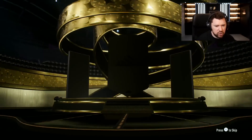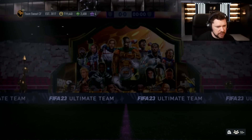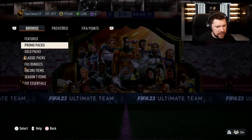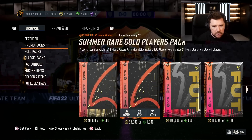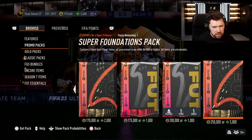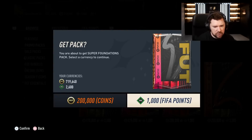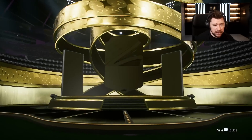We're going to start with our preview pack and begin by taking a look in store. Nothing in the preview pack for us, unfortunately. Let's have a look at the promo pack, see what we've got in here. Is this new? Super Foundations pack — 5 rare gold, guaranteed to be 86 or over. Let's give it a pop, see if we get anything out of this one. It is a walkout, which is nice.